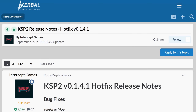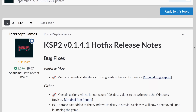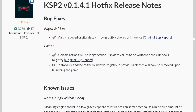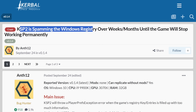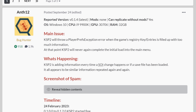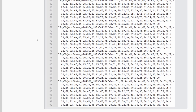If you follow the news around our favorite space game's sequel, you might have noticed that about a week ago there was a hotfix release for KSP2 which increased the version number to 0.1.4.1. In this hotfix they tackled two problems which have plagued the community quite a bit: the game bloating the Windows registry with useless values, and the orbital decay bug that has plagued the community since the game was released.